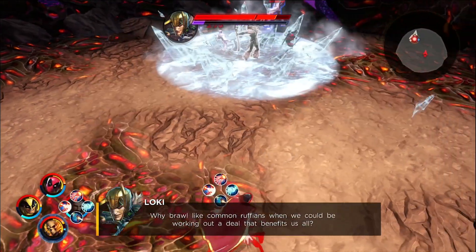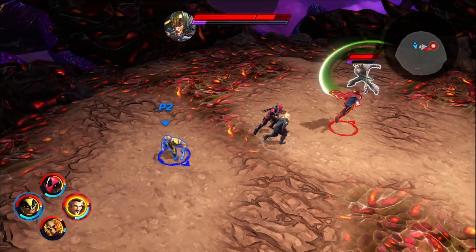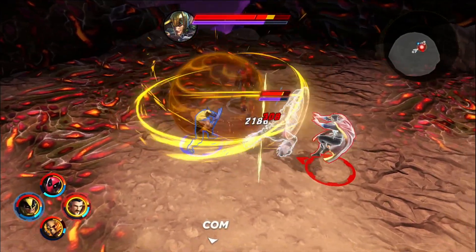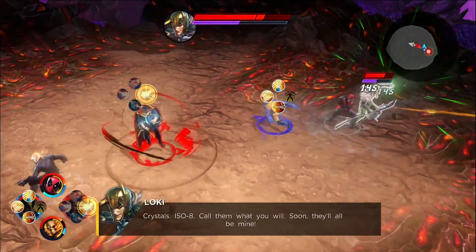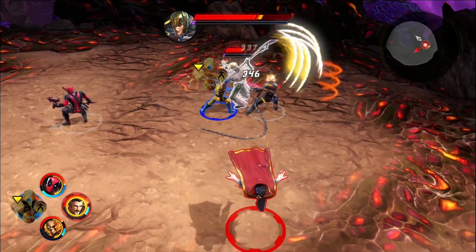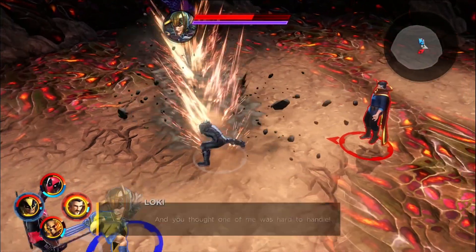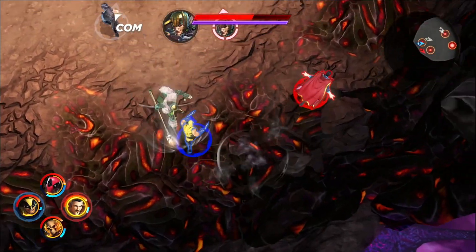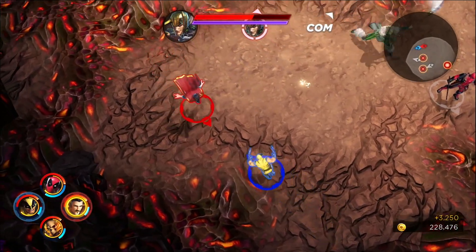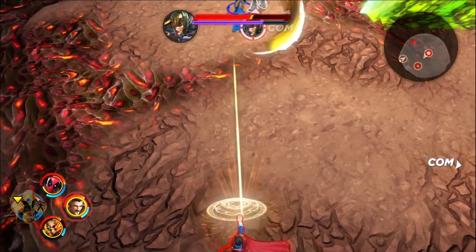Loki says: 'You could be working out a deal that benefits us all.' I'm frozen! Wait till he's stunned — you've got him so close to stunning. Oh, you're doing good. Watch for the camera attacks. Liam is really good with Dr. Strange — he can stay in the back and slowly deal damage. He's done! And you thought one of those was hard to handle. Multiple copies! I think Loki's actually done this before — yeah, in a different game.